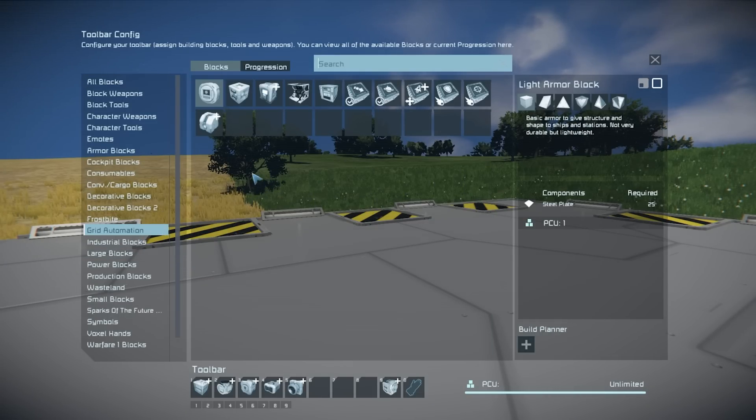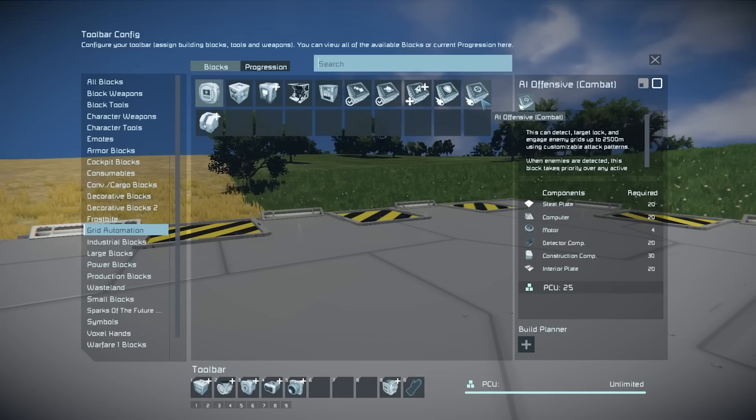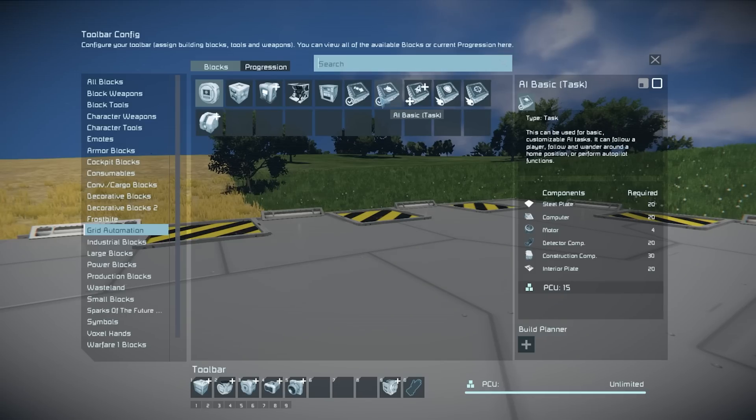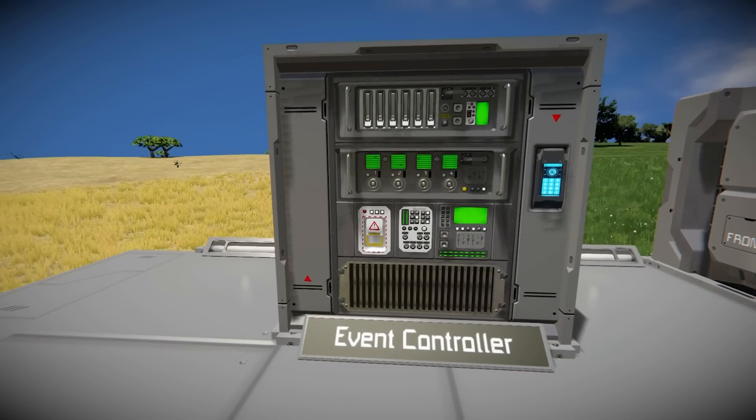It's here in grid automation and the new stuff is from event controller all the way to AI offensive combat. So they've added the event controller, the AI recorder, the AI basic, the AI flight, the AI defensive, and the AI offensive modules. Okay, so here they are — we have the event controller, which looks really cool.